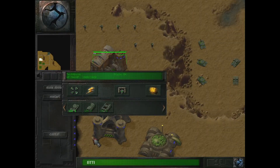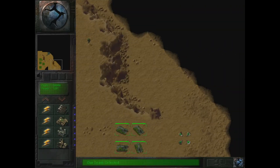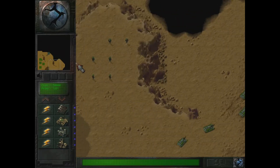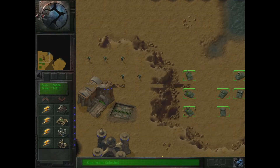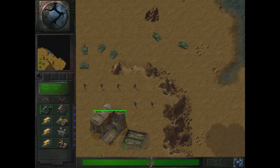Welcome back to Earth 2140 and welcome to the next mission in the final campaign for the Eurasian Dynasty, and in this game here in general. This one is called Piece of Cake. As you can see, we're on a pretty small map, and you can tell because the game actually runs fast for once.